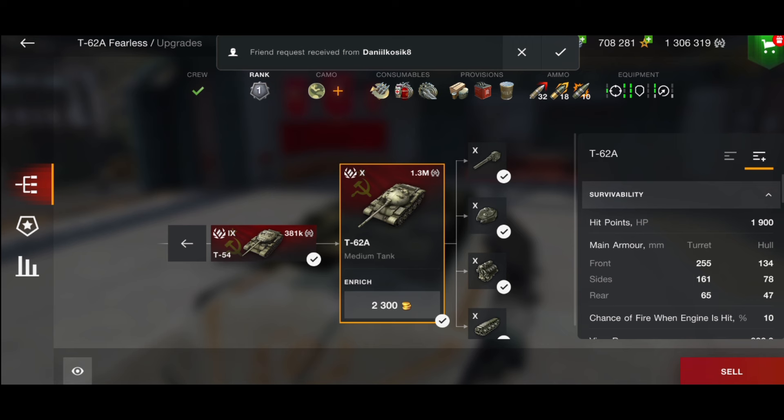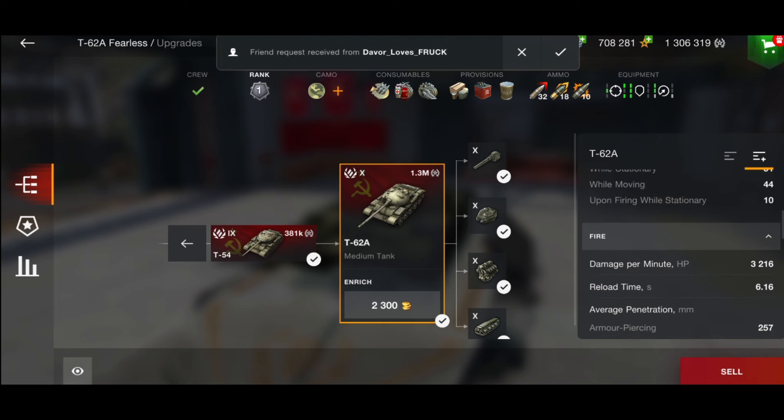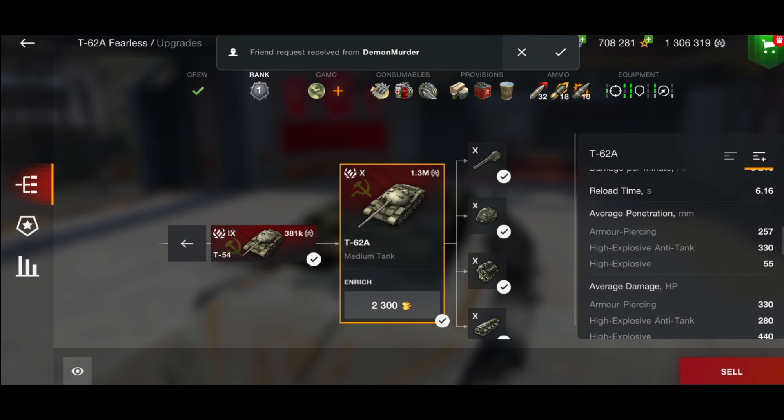It's got a turret you can actually bounce shots on — 255 millimeters thick. It's got good DPM: 3,216 with calibrated shells, or around 3,500 without calibrated shells — a big difference. I think it needs the penetration though; reload is just over six seconds, with 257mm AP penetration and 330mm on heat.